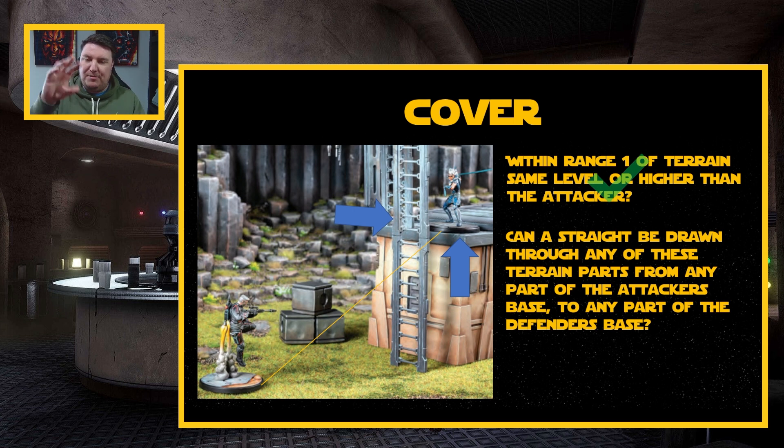Keep in mind that 'through' part because it's a little bit misleading. And lastly, is it a ranged attack? We know it's a ranged attack because Gars Axan is outside of range two and therefore can't make a melee attack. So once again, that's a tick box. In this example, Ahsoka Tano is going to have cover.